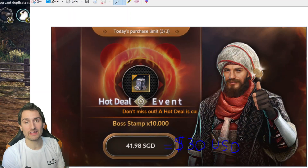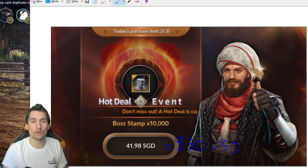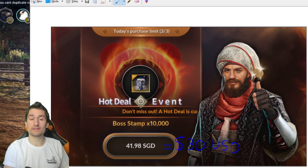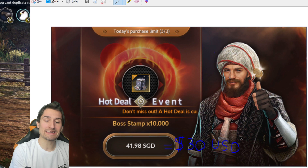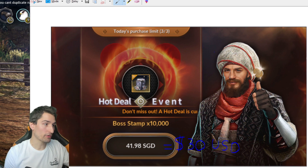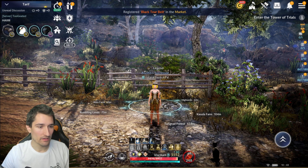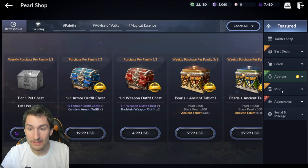It is going to be Boss Stamps — finally we're seeing a Hot Deal on Boss Stamps, that's what a lot of us have been asking for. But how good is this deal? That's what we're going to take a look at. 10,000 Boss Stamps, 4198 SGD, which translates into $30 USD, so this will be a $30 Hot Deal. Let's jump back into the game and check out the store and start breaking down that Hot Deal.